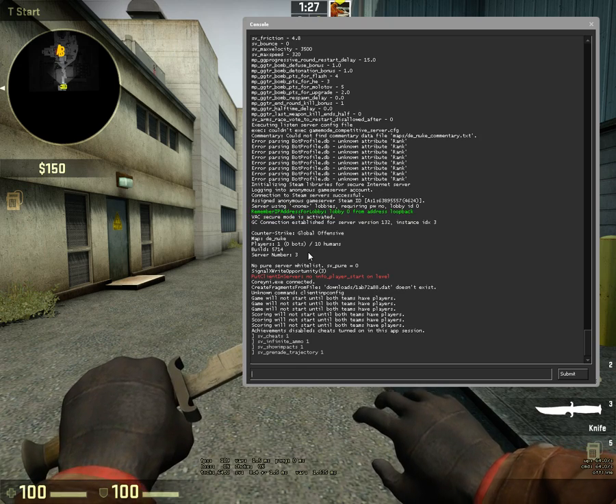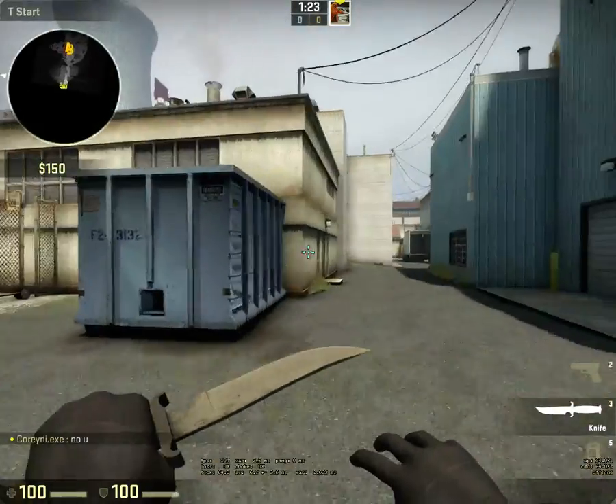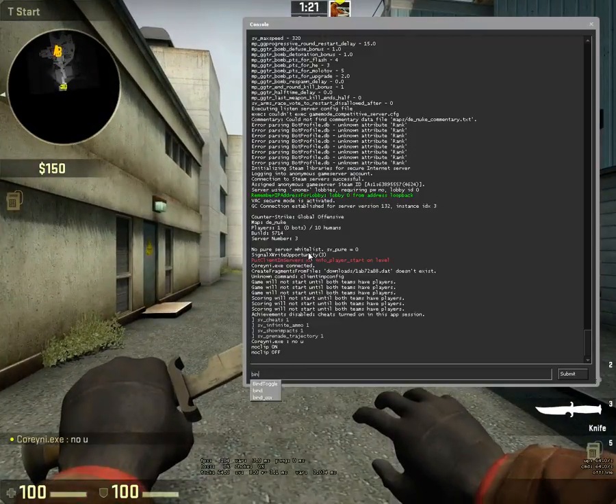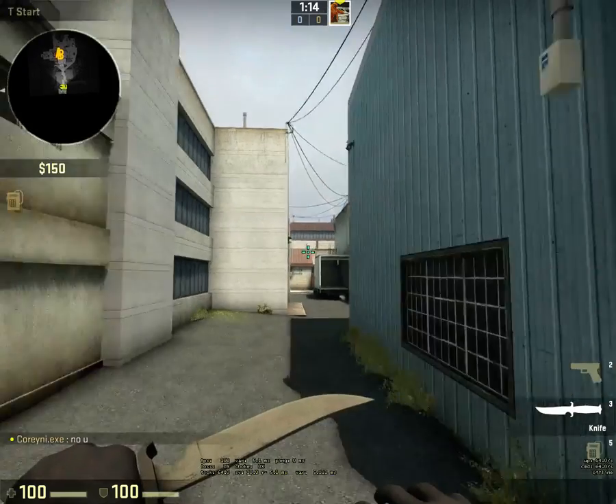And then I have a mouse bind to give myself noclip. So that is: bind mouse5 noclip, and mouse4 noclip. It's just like that.